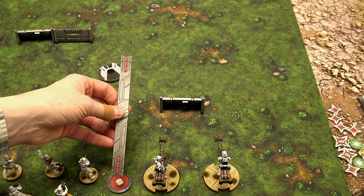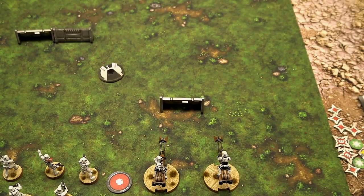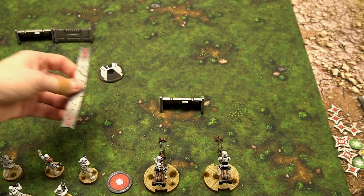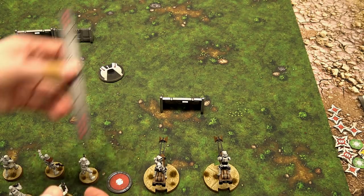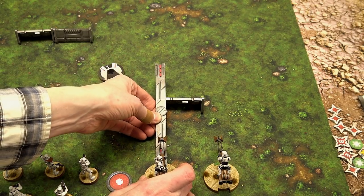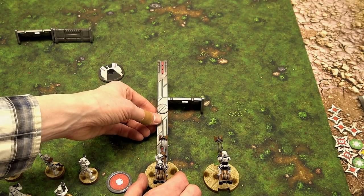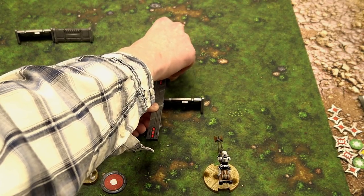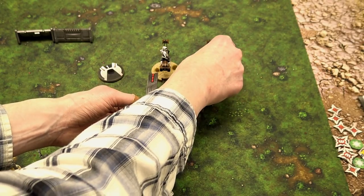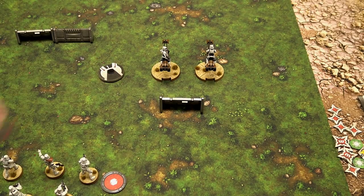Here this is three pips, so you grab the three-pip maneuver template — stormtroopers and things go two. When you have a trooper, you just put it down any way you want; you can turn it and they go pretty much 360. When it comes to vehicles, you have to lock the template in, choosing your sergeant. These guys have a compulsory movement of three — they must do their full and complete movement. When you move a vehicle squadron, the second model just has to be within movement range one, so you only measure for that.